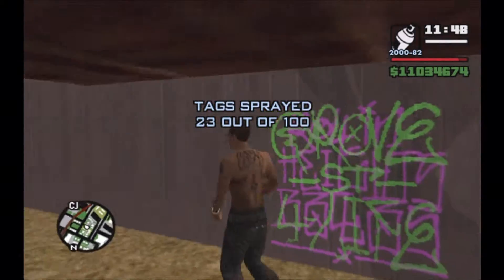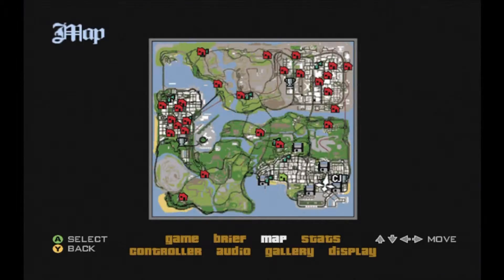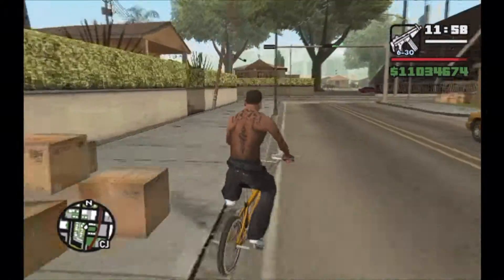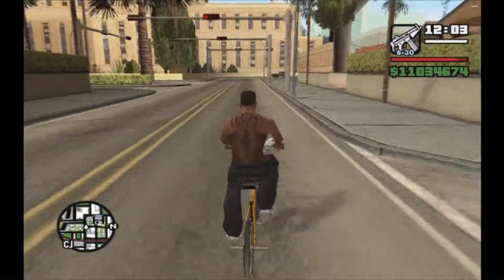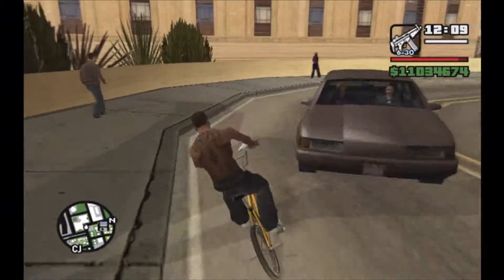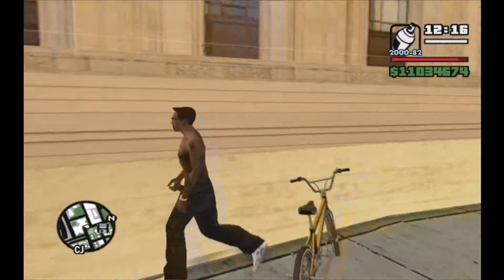If you're doing the tags before the very first mission, whether you've done 'Tagging the Turf' or not, getting the spray cans is not too hard. What you want to do is run off to your safe house and save the game, then head out. You want to have about 3500 worth of paint so you don't have to keep going back to get more — just make sure you stock up before heading out to do the tags.